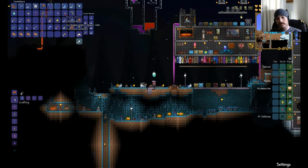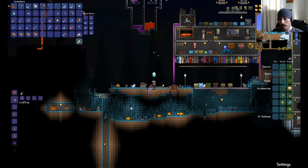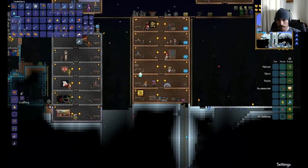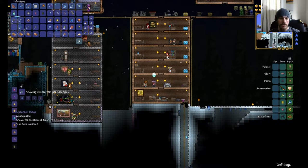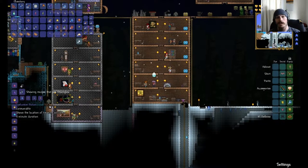If you have any questions on how to make any potions, you just take any of the materials that you have and go talk to your guide. Let's go talk to the guide right now. Hey guide — what can I use this with? This moonglow. With moonglow you can make magic power potions and spelunker potions. The spelunker potion is probably the most useful potion a newbie can use — it will illuminate anything of value underground or above ground.